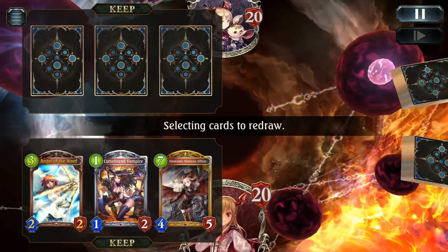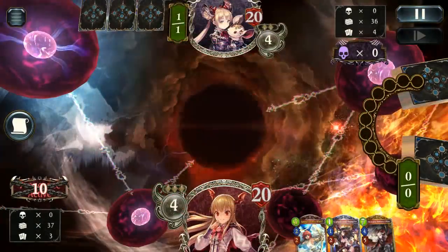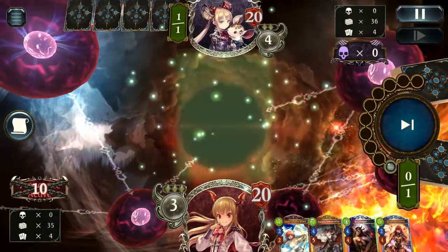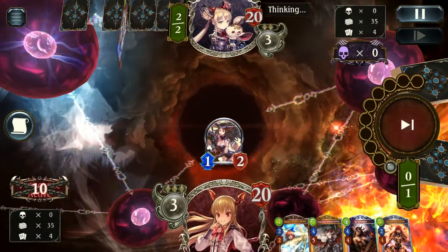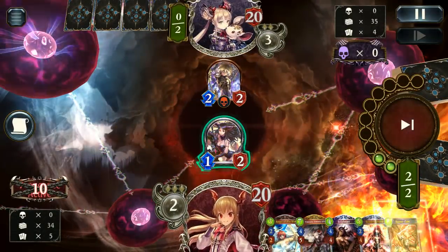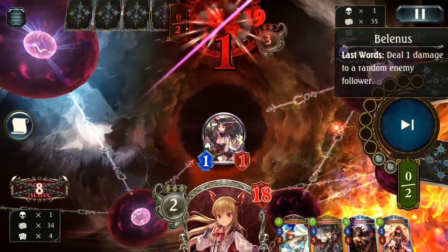We start off with a pretty solid hand — a one drop and a three drop. The Emerald is neither here nor there, but having that one drop against Shadow is extremely important. Being able to keep their followers at bay is extremely good in the early game. Going against a turn two Staircase into Skull Ring is extremely difficult, because then you need a direct counter. But in this situation we're not too bad off, especially since we drew Razory, which is going to at least kill the Spell of Ness immediately, even if we have to take one damage.